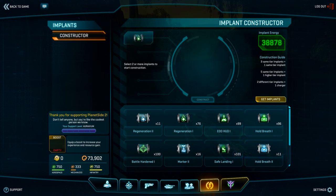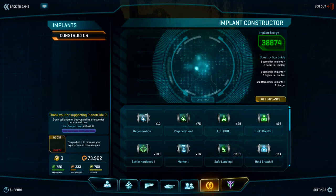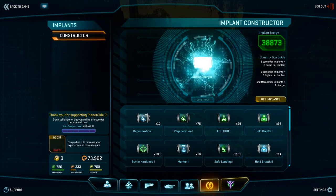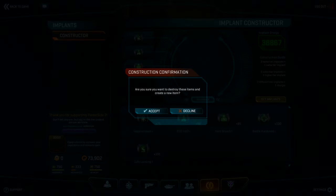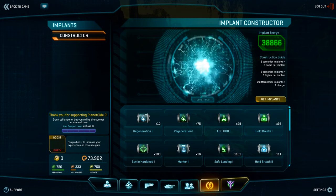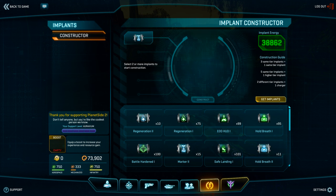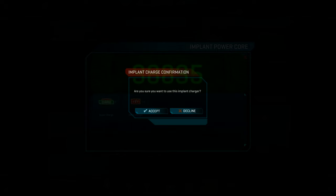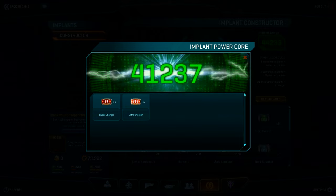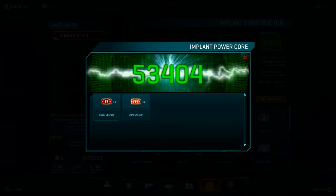Once you've collected enough implants, you can craft them together to earn new implants or batteries. Combining three implants of the same tier yields a random implant of that same tier. Combining five implants of the same tier yields a random implant of a higher tier. Combining two implants of different tiers awards you a battery cell charger — a tier one and tier two implant yields a Supercharger which powers your battery by 5,400 energy, while a tier two and tier three implant rewards an Ultracharger which powers your battery by 36,000 energy, or enough to charge a tier three implant for a solid 10 hours of gameplay. Notably, some implants are only specific to a certain tier — Sensor Shield, for example, I've only come across as a tier three version after opening nearly 500 boxes.